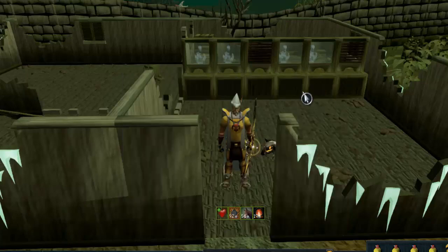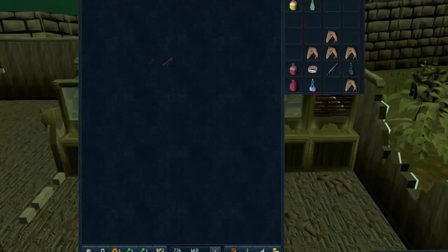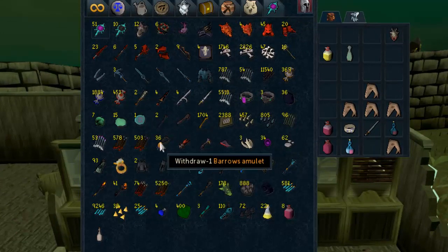That is amazing. Let's go to the bank again, and wow, this is crazy. So we now have two full spider legs plus another middle. So all we need is two hilts, the fang, and the eye, and we have a full nox set right now. Wow, that is ridiculous. Two spider legs right now.